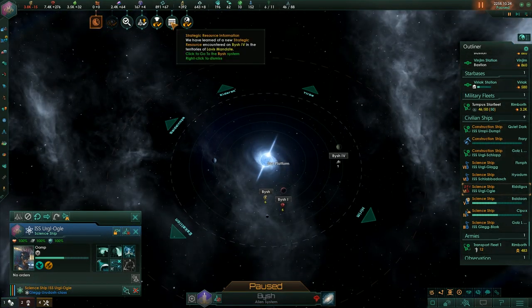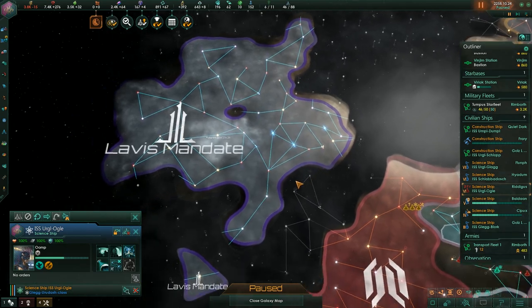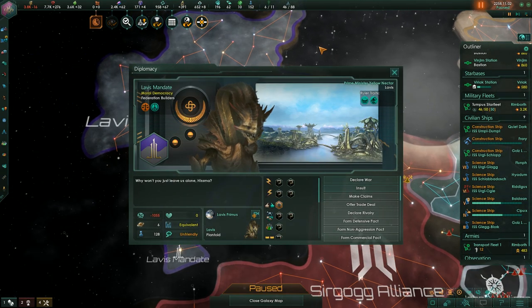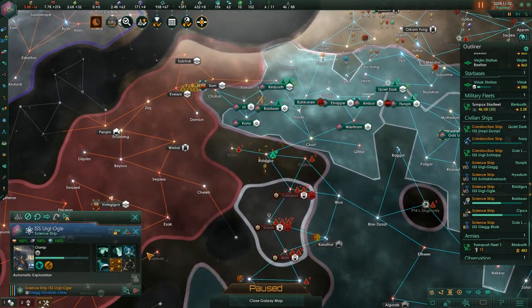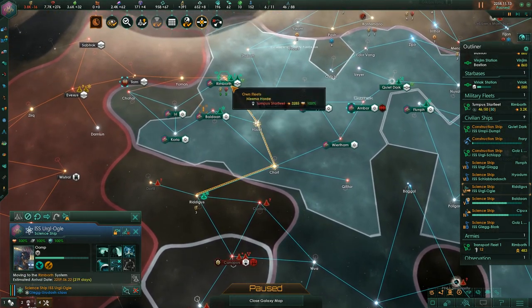We've learned of a new strategic resource: Zro. We've also encountered a new faction — the Lavish Mandate, federation builders who are rivaling two other empires. There's not much we can do with them diplomatically.